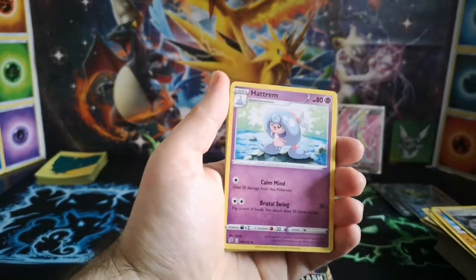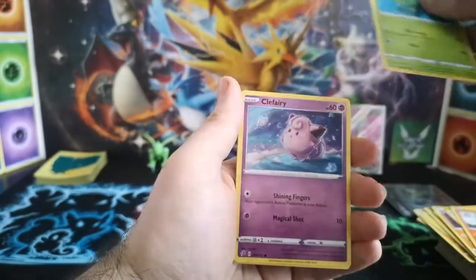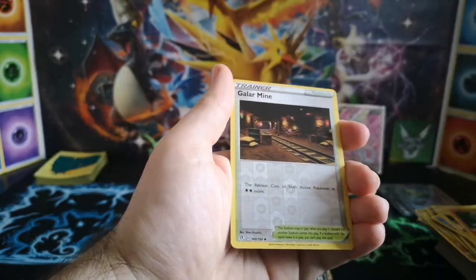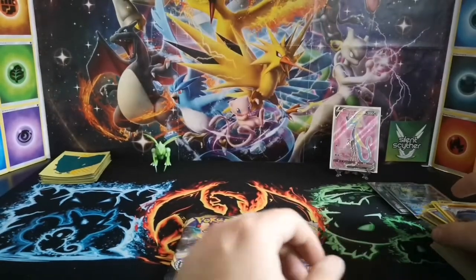Lightning Energy, Hatenna, Carkol, Bewear, Litwick, Lotad, Clefairy, Voltorb, Growlithe, Galarian Mr. Mime is the reverse — and Whiscash. Unfortunately that knocks that streak off.